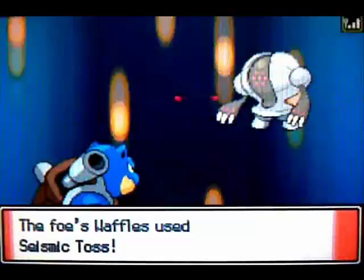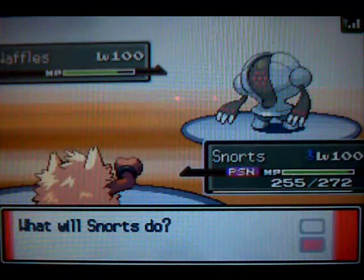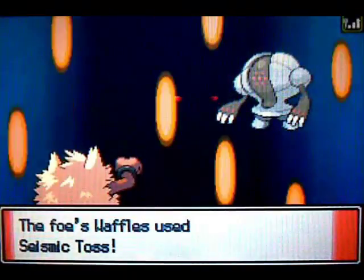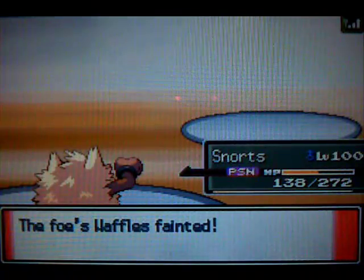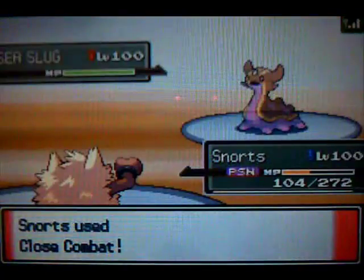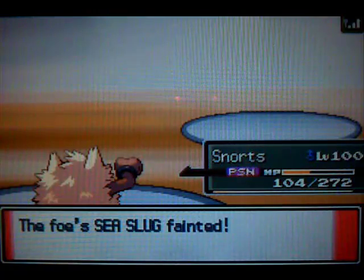Now I go for Surf on Registeel because I don't think I'll survive a Seismic Toss and I have no reason to keep Blastoise in at low health. It doesn't do too much so I switch to Primeape after Blastoise faints and go for Close Combat to KO Registeel. He keeps using Seismic Toss and the Poison is wearing me down. I keep Close Combatting — it's the best move here. He switches into Gastrodon, his last Pokémon, I go for Close Combat, get a critical hit and win. My last Pokémon was Choice Specs Raikou so I'm not sure if the crit even changed the outcome, but good game.